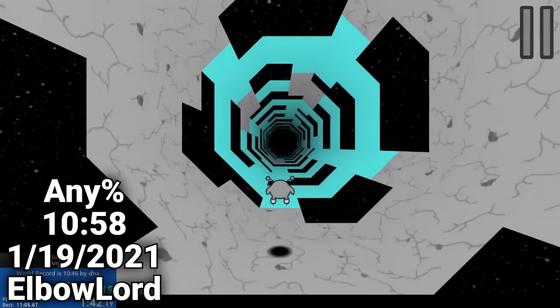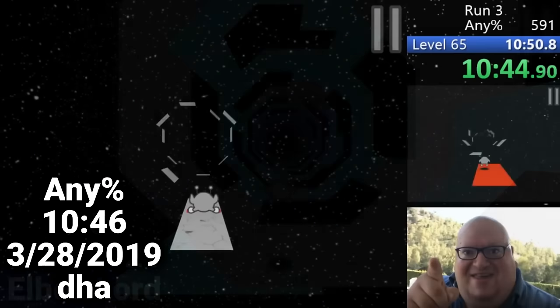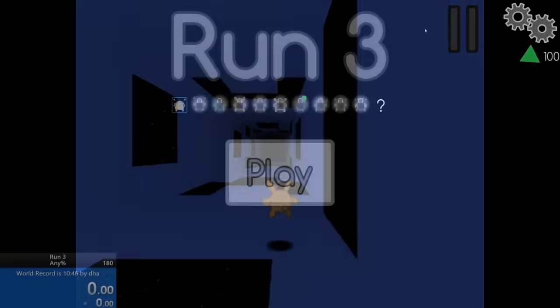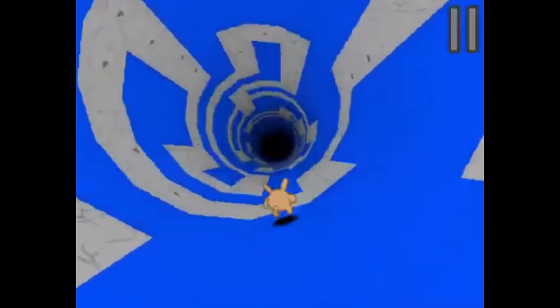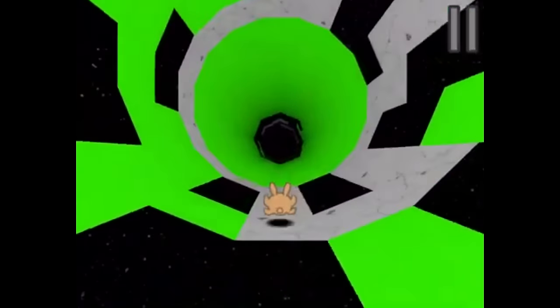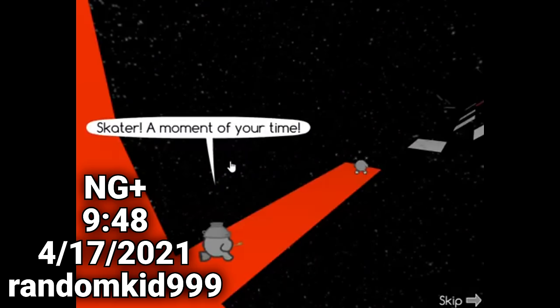However, to compete at the very top of the leaderboard, the game must be completed deathless while on skater from level 11 onward, like DHA does in his current world record of 10:46. In New Game Plus, the objective is still to complete the main tunnel, but any unlockable character may be used from the start. However, skipping levels 1 through 3 using the credits button is not allowed, and New Game Plus does not require a fresh save file, so there are no cutscenes that need to be mashed through or skipped.